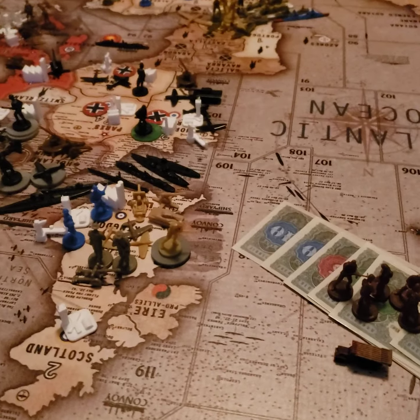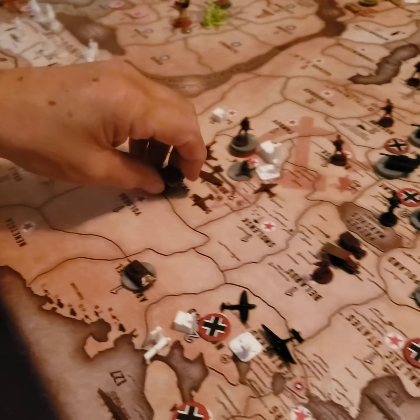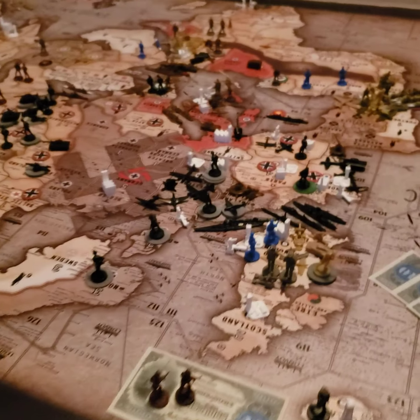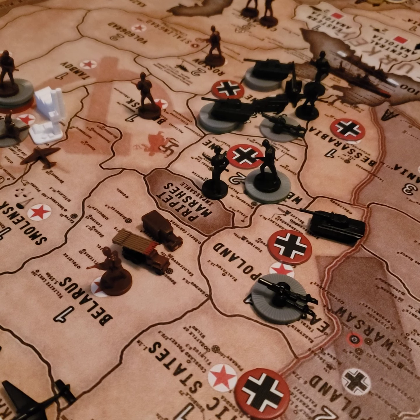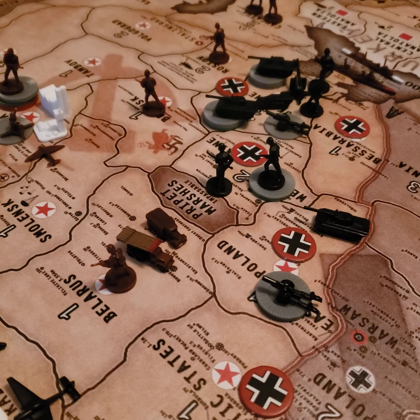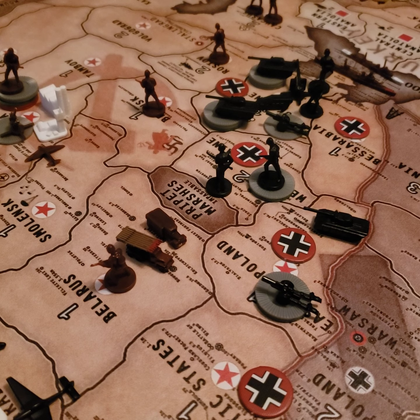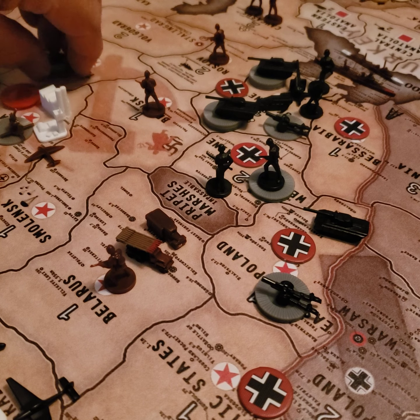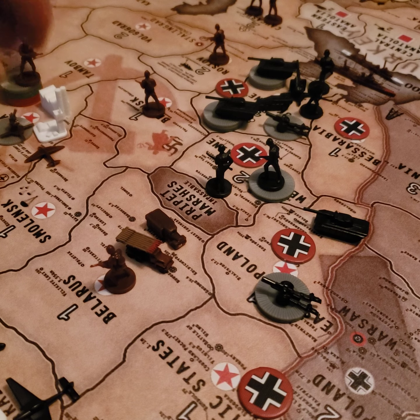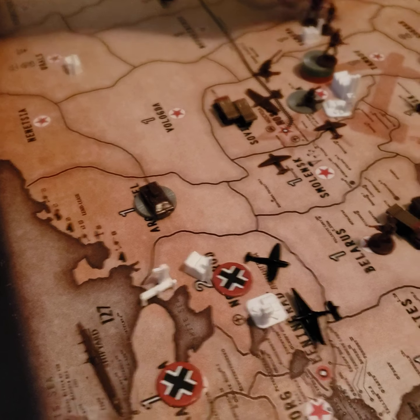Now place my guys. I'm going to put two mechanized in Moscow with eight infantry — one, two, three, four, five, six, seven, eight infantry. I'll chip that up some more. The other two infantry are going into Saransk, where I moved the factory to. That's it.